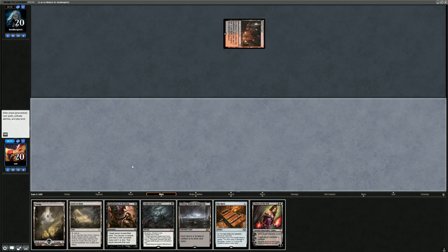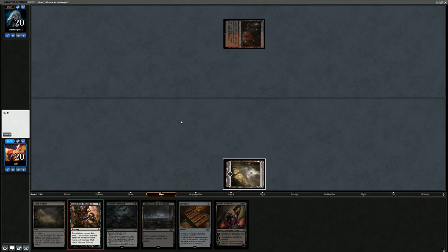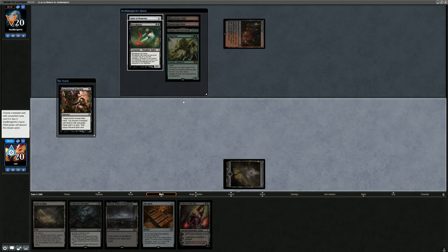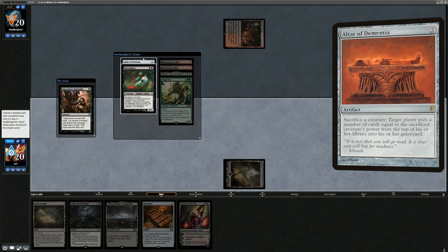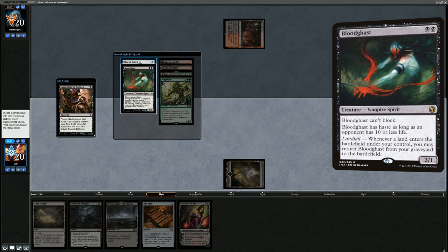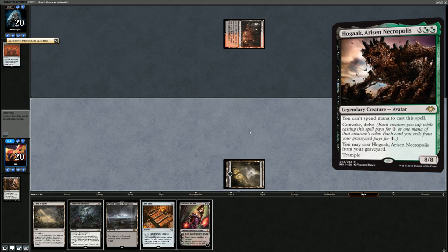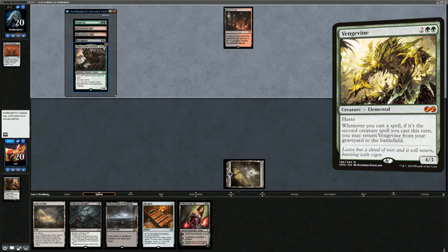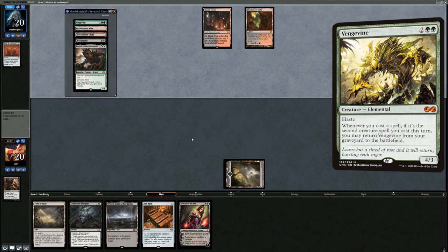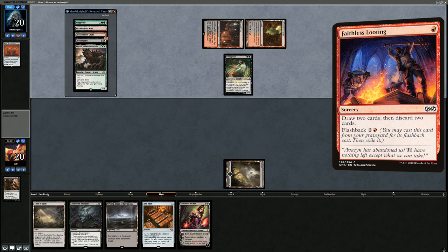Looks like we're up against the Hogaak Vengevine deck, so probably just taking the Altar. We're probably gonna lose the first game, and then we have a shot after sideboard once we bring in all the graveyard hate, since this deck can be pretty explosive. At least we were spared the turn 1 Faithless Looting, so it's gonna be hardcast Bloodghast for now.